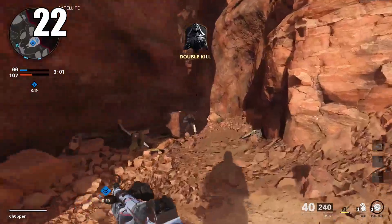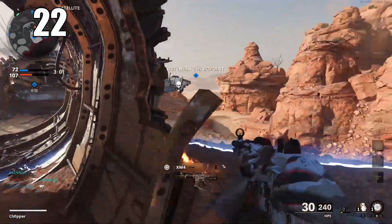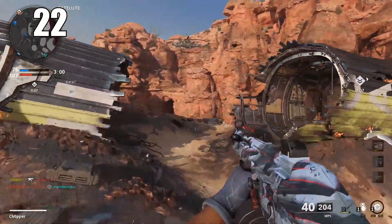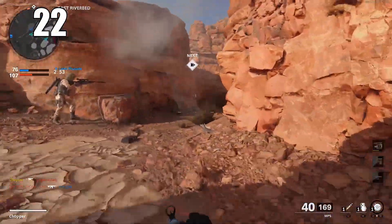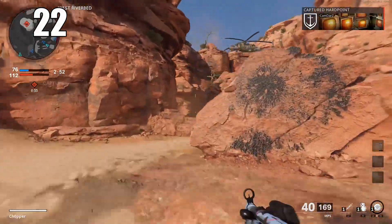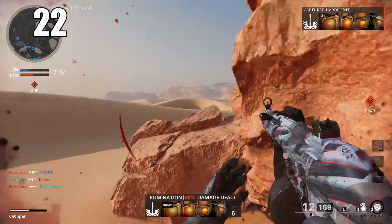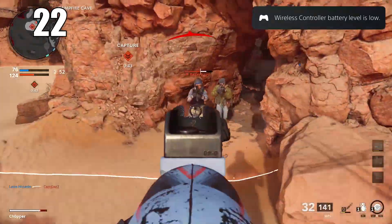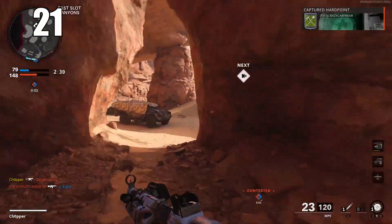Number 22: remember that different modes have different spawn algorithms. In Domination with two flags captured, your enemy spawns around their home flag. In Hardpoint, enemies spawn more or less on the sides of the objective. In TDM, the enemy basically spawns wherever you and your teammates are not. If you want, you can go down the rabbit hole and research how respawns work in different modes.